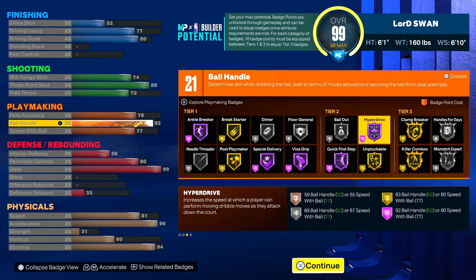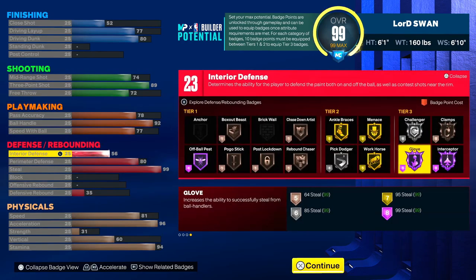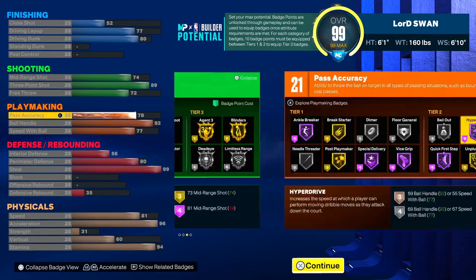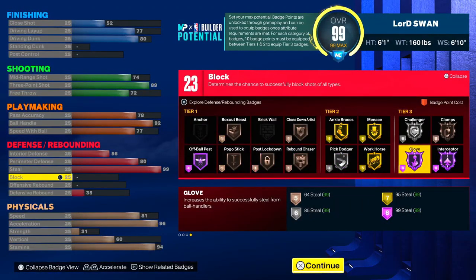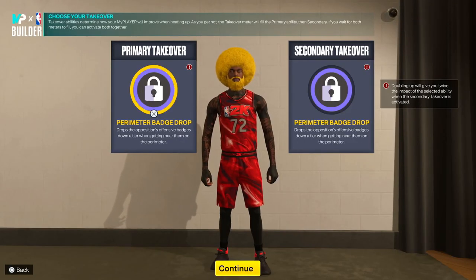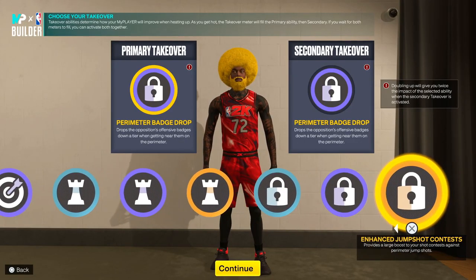The interior defense might be able to help somewhat, so it could be worth it. But if it's not worth it, you could take down your interior and add it to other things to boost your playmaking, finishing, or shooting. By the way, I put perimeter defense to 80. For the takeovers, you get all these takeovers right here.